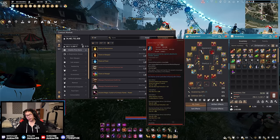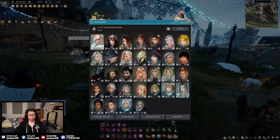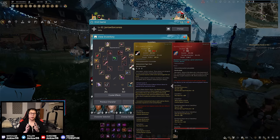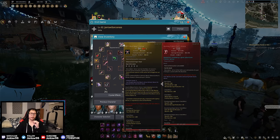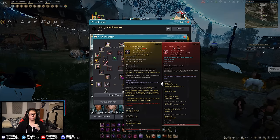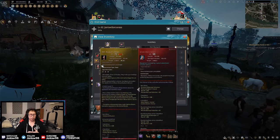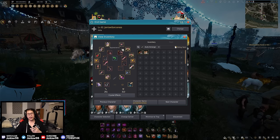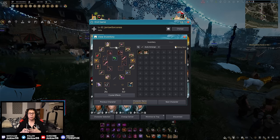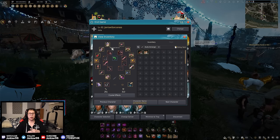For armor progression with regular boss gear, don't just go from 0 to Capris 9 on one piece. What you want to do is Capris 1 on every single body piece, then Capris 2 on every piece, then 3, and so on — because it'll give you more stats overall versus rushing one piece to 9. The endgame goal is to get them all to the same level. Capris them equally for the best stat progression.